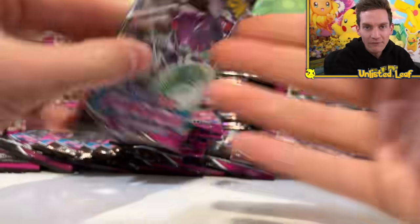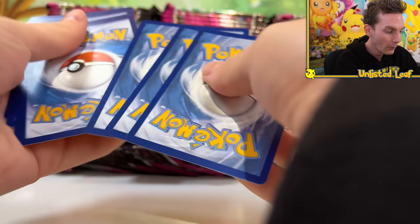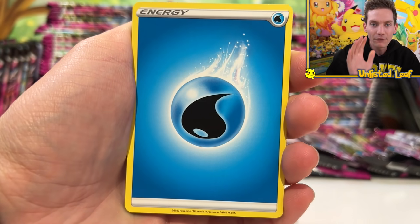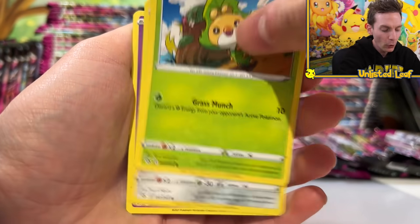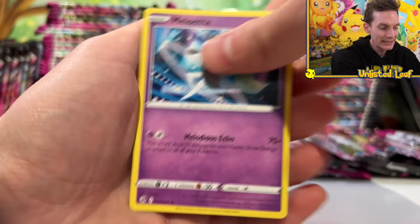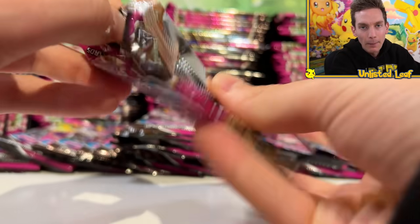I've already opened my first ever booster box on the channel. We got pretty good - we managed to get a Gold Flaffy card, which was unbelievable. I was over the moon getting Gold Flaffy in our first booster box, but I feel like it could be even better. There's so many good Ultra Rares in the set still to come. So let's buy a ridiculous amount of boosters - 150 - and see what we can find.